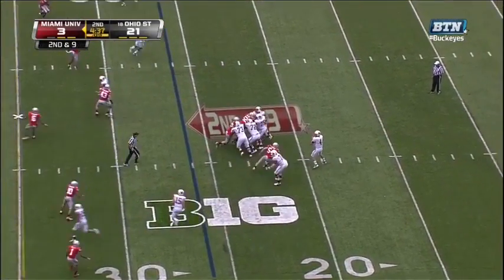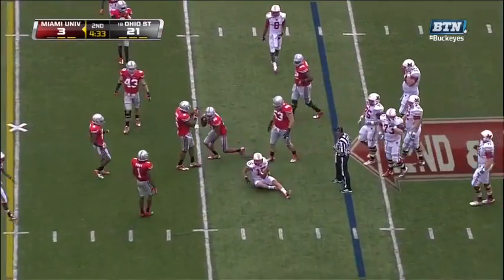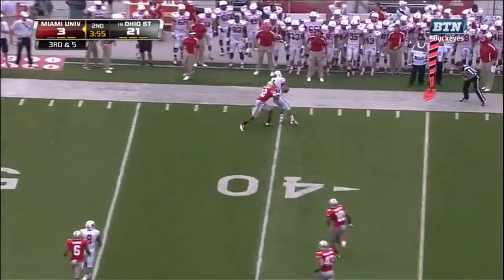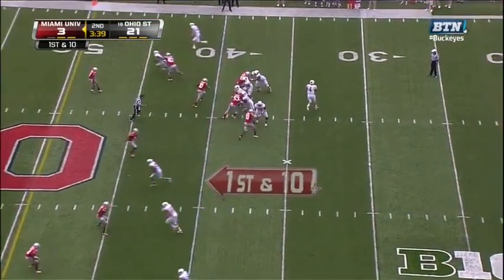There's talent here in the state of Ohio. Simon with good pressure — Dysart gets the pass off. Dysart with plenty of time, nobody open — now late, a man comes open and it's going to be a first down. He finds a receiver right by the first down markers.